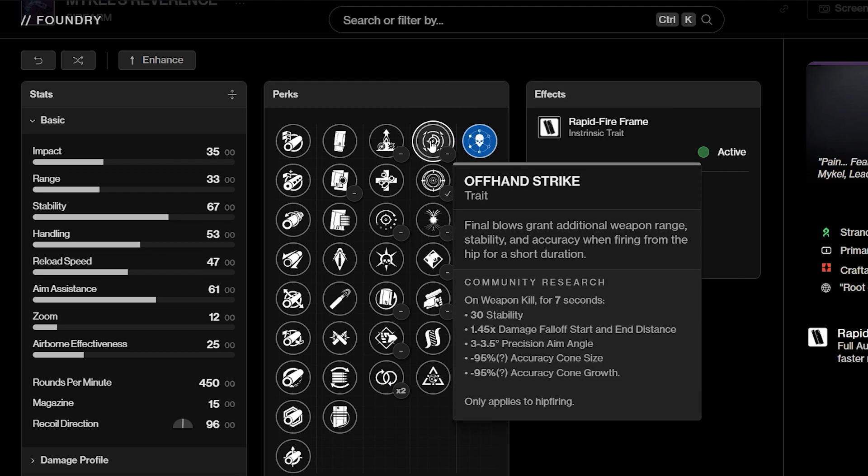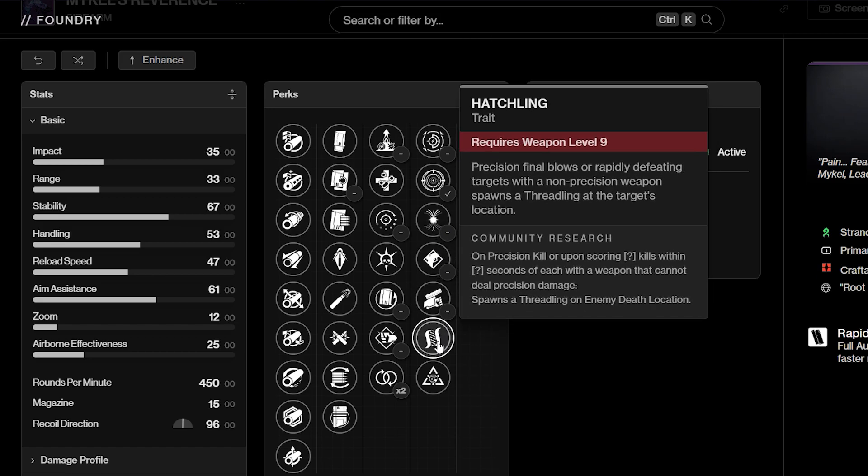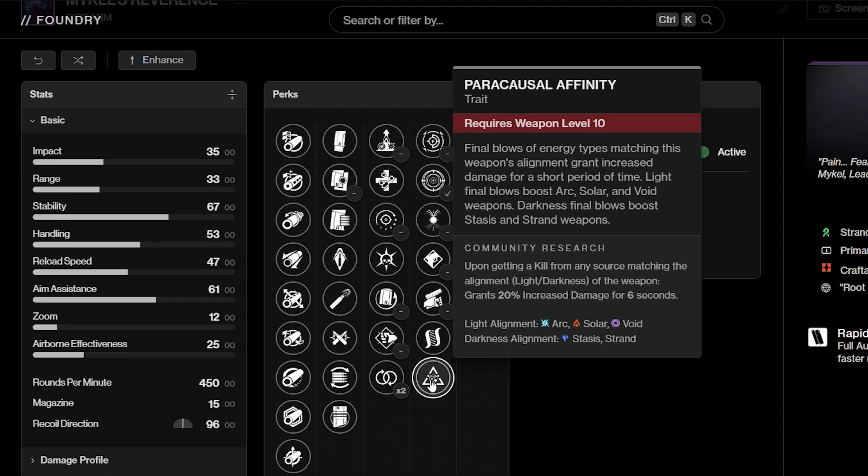In the second column we have Offhand Strike — a new perk — Frenzy, Harmony, Tap the Trigger, Swashbuckler, Hatchling, and Paracausal Affinity. Paracausal Affinity is a new raid perk where final blows of energy types matching this weapon's alignment — aka light or dark — will grant increased damage for a short period of time. Light final blows boost Arc, Solar, and Void weapons, while darkness final blows boost Stasis and Strand weapons. This buff is 20% for 6 seconds. It's actually pretty good.